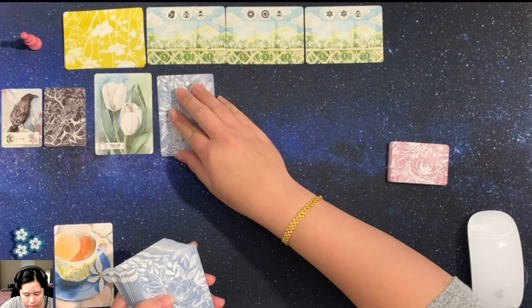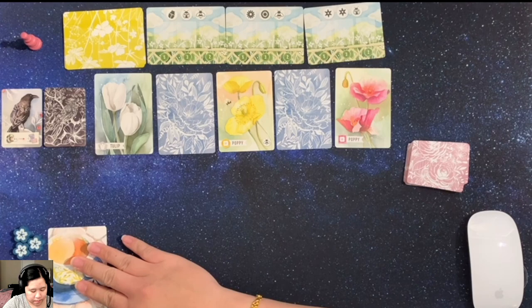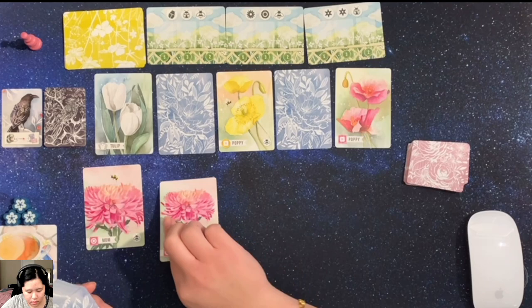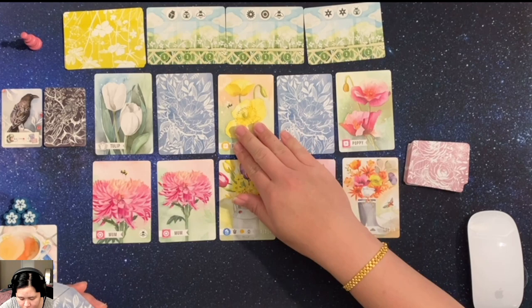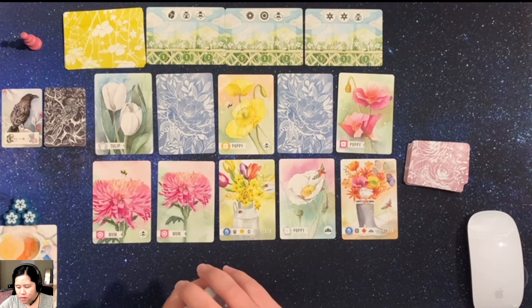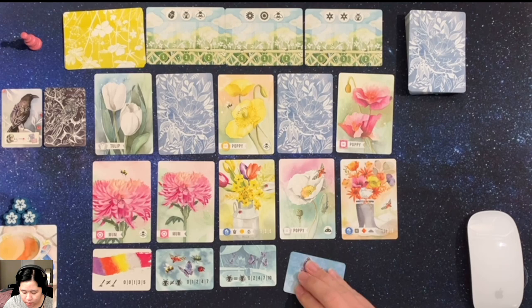And then on the bottom in the pink, those are the desire cards face up. So these will be face up, face down, face up, face down, face up — and then the rest of them will also be face up. We'll put these here and we'll have a discard pile for the garden cards here. Then we'll flip over five desire cards.